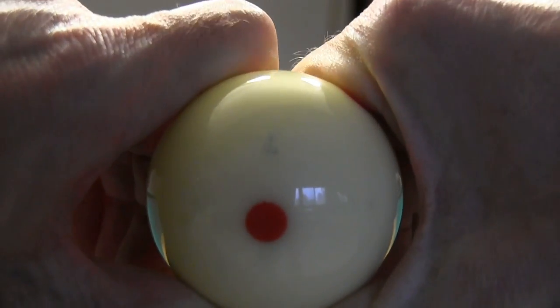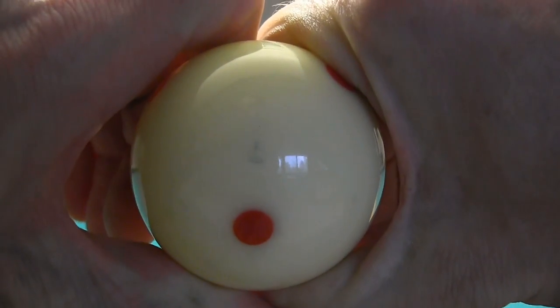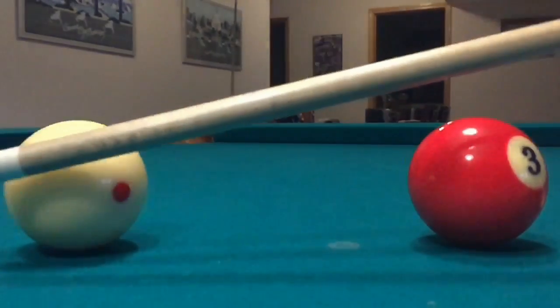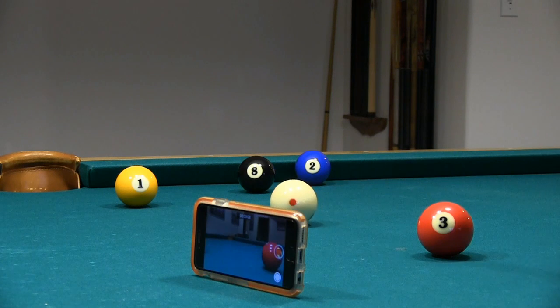Looking at the cue ball, it seems that the tip also hit the cue ball more than once before it slipped, causing the shaft to slide and bounce on the cue ball. Again, this shot is an obvious foul.